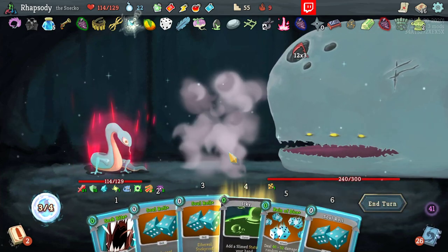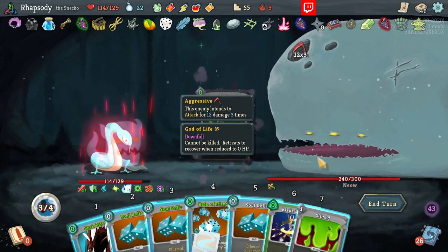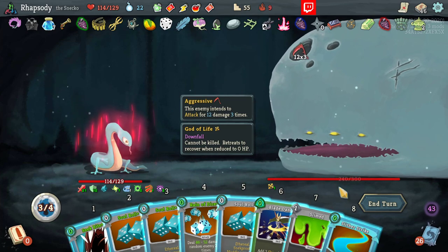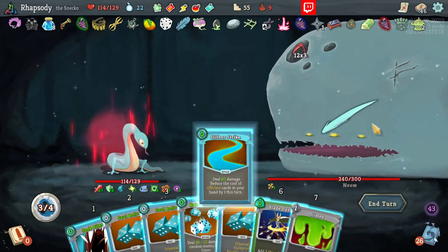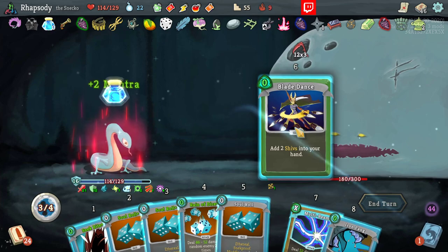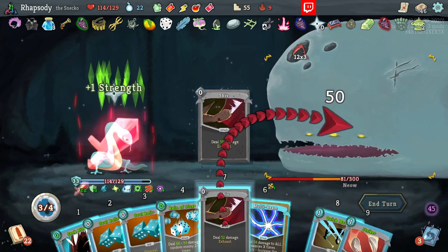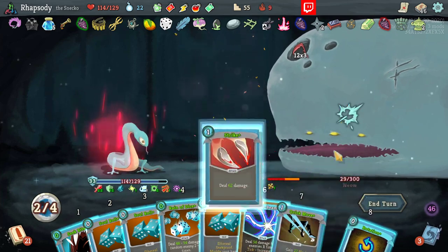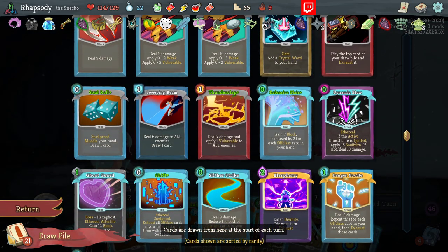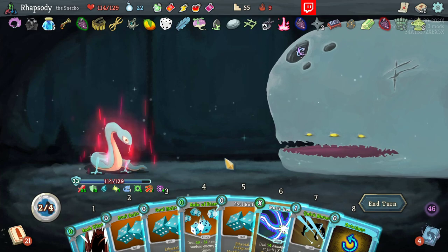We've still got the Defect left to go. Straight into Blade Dance happily, getting us the ability to draw even more cards that way. Yeah, our stats are just insane at this point. How's the rest of the deck? Actually, it looks pretty reasonable. We'll have the ability to draw through a lot of that easily.